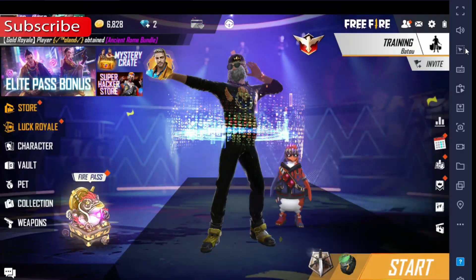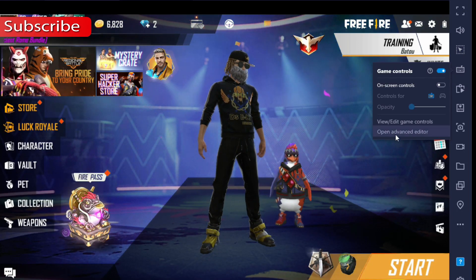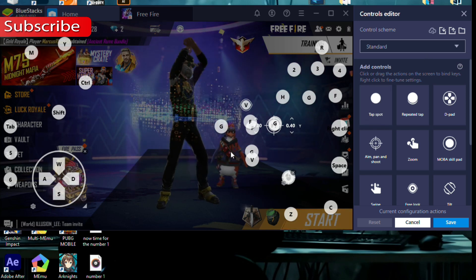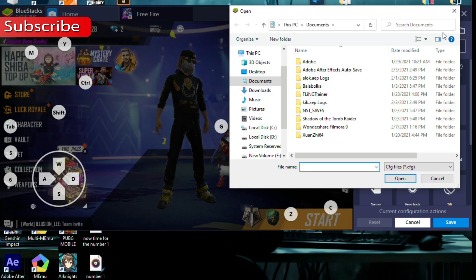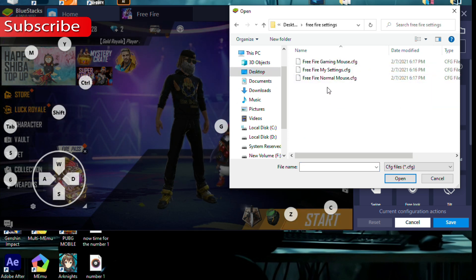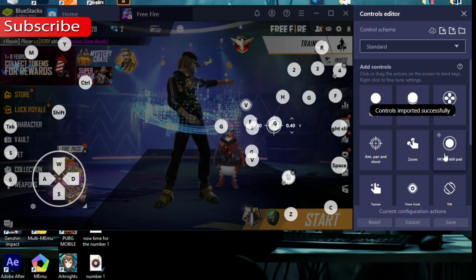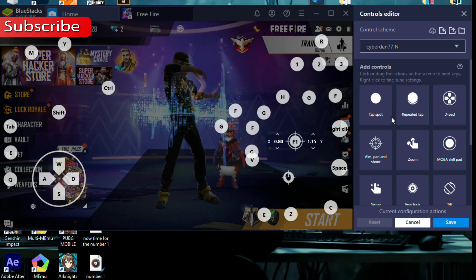It's time for the special trick. Go to the right panel again, click on game controls, click on advanced settings. Now click on this import button. You are going to import BlueStacks setting files. Select the file from your computer. Don't worry, you can download these files from my channel — links are in the description. N means normal mouse, GM means gaming mouse. You can also download my settings file.